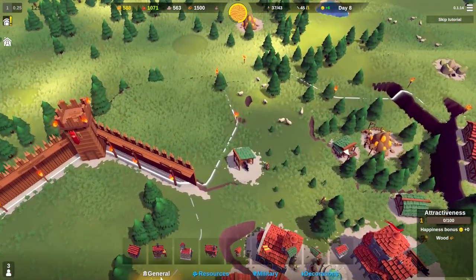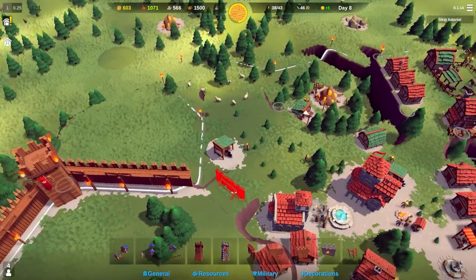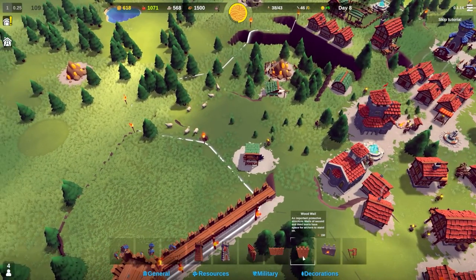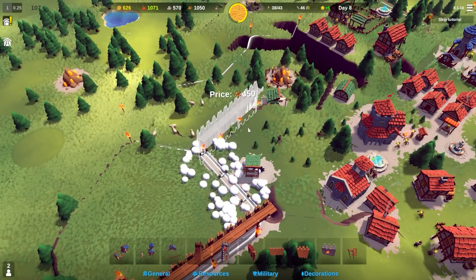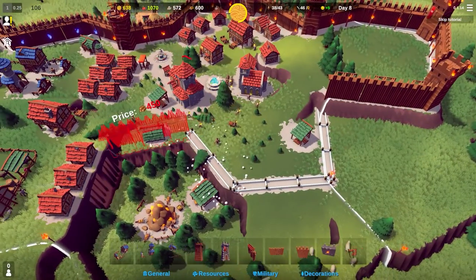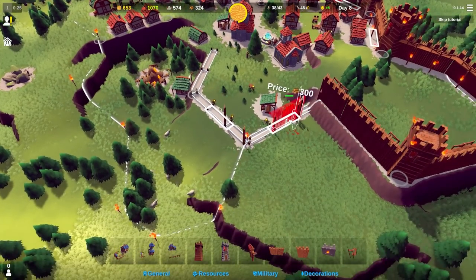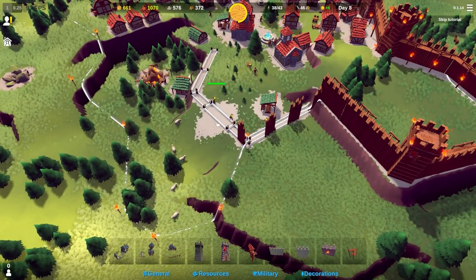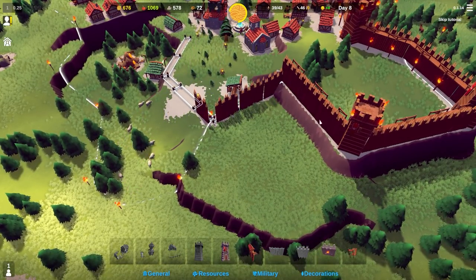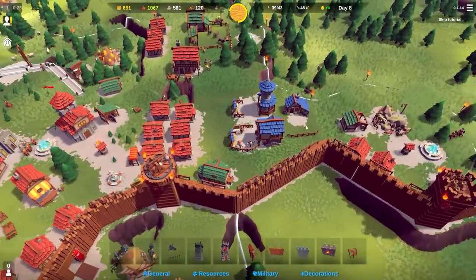We'll continue on with building walls since we have maxed out resources. I'll place wall sections - one there, one there. We don't particularly need to build this bit but we'll do it. I need an entrance, which would be better here because this tower can shoot down on anyone attacking. We've now made that decision and we have a trebuchet - there it is.